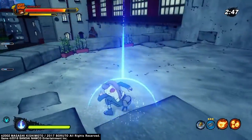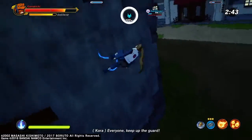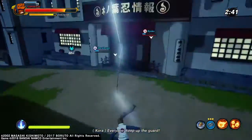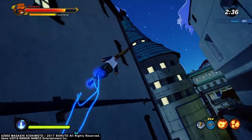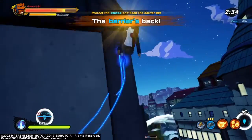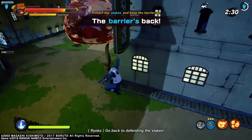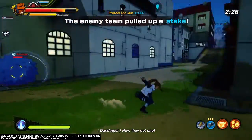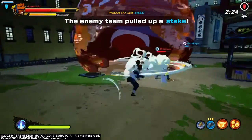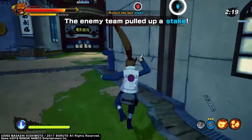So basically we have to protect him on the protecting side. Basically we just have to protect him, that's basically it. And his health bar - it has like two stages to the battle. So when you finish one stage, you go to the next stage and it adds five minutes. So you have five minutes for one half and five minutes for another half. I don't know why they're not attacking - they gotta do something.